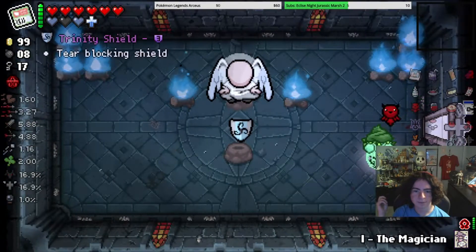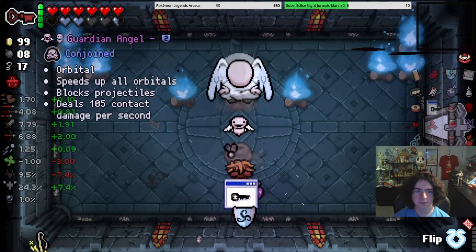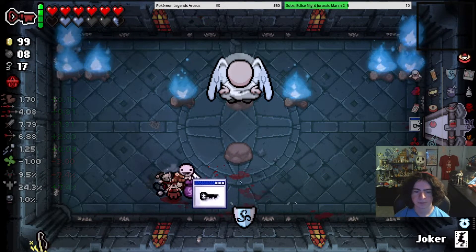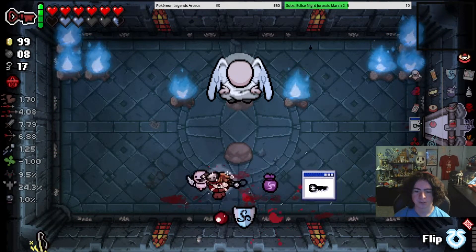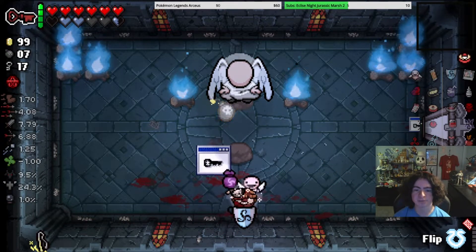So now we go in here. Trinity Shield. You take that. Flip. Guardian Angel. However, now we don't have free Card Readings — which sucks. Actually wait, no — I beat the boss, then we get free Card Readings. We just beat another Angel.